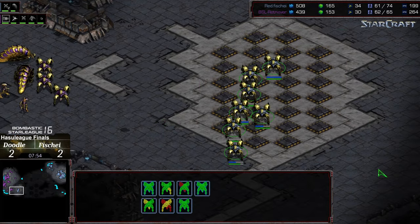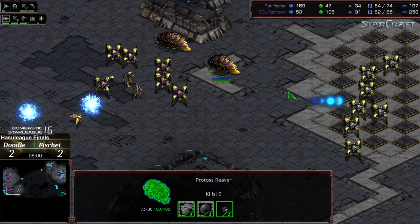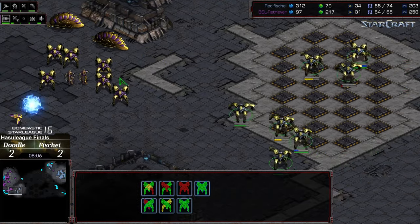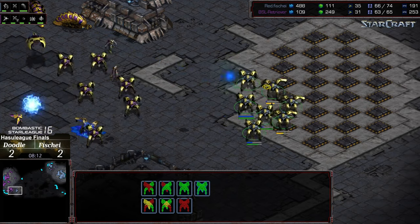This is a very tricky situation for Fisheye. He has superior dragoons — six versus three — but that's two reavers, and against a spread they do massive damage. Took another free shot which he can't afford. He was trying to spread out those dragoons to negate that advantage a little bit, but now he doesn't have superior dragoon numbers outside his natural expansion, though he does have superior positioning. Loses another dragoon for his effort. The shuttle is going to scoop up the reavers.